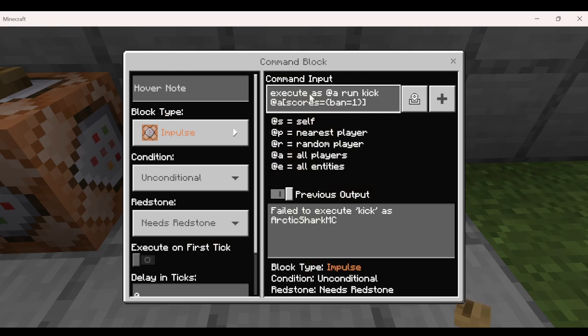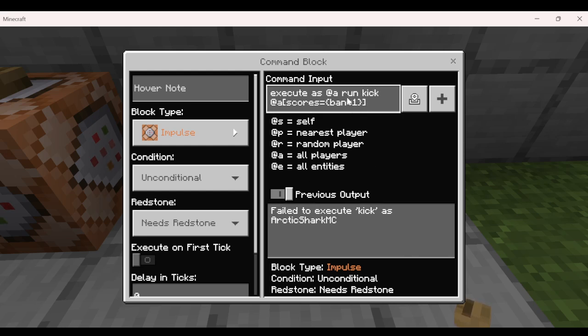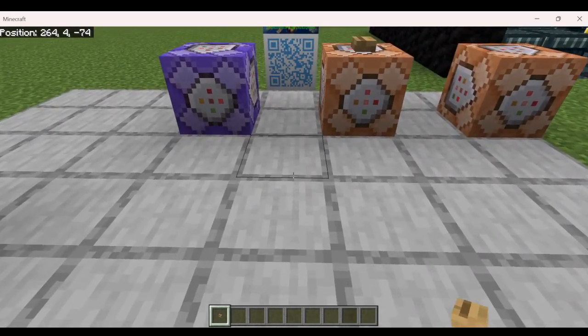But there is a way to get around that: have the command block execute the command as a player. So if we go ahead and execute as anybody, now the command is basically being run by a player rather than by itself. Then we can run kick at anyone with scores ban equals one. That would be how we do our command system — adding a scoreboard point to anybody we want to permanently ban.